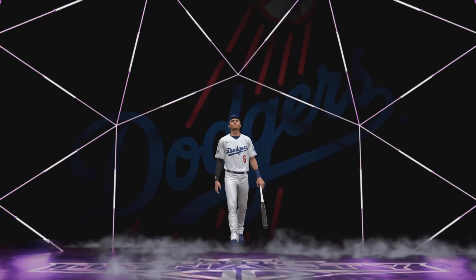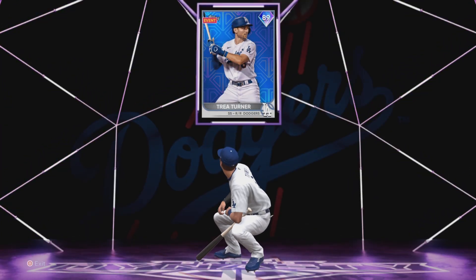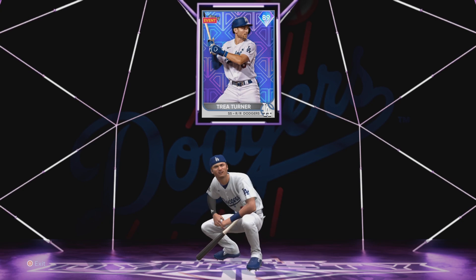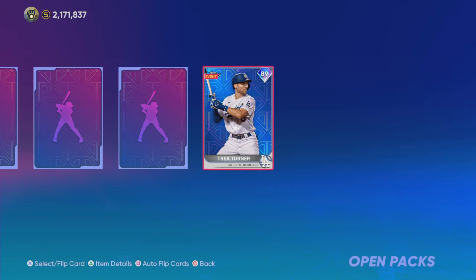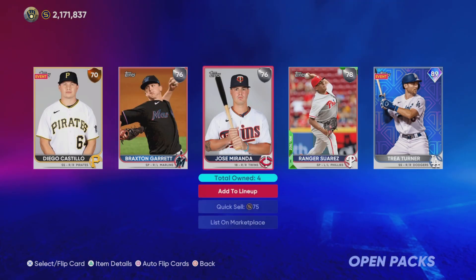First diamond and it's a Dodger — purple lights. 89 Trey Turner. Not bad for purple lights. We'll take a Turner. It's a start — could be worse, but we'll take him. Trey Turner there, and jumping right into the next one.